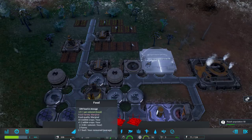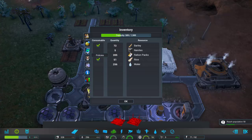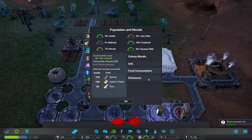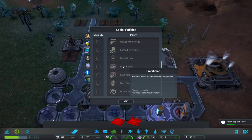Water is stabilizing — this might be the cap of our water storage. Let's take a look at the rest of the screen. We've got population and morale details. You can see we only have 32% of jobs filled — we need more people, 100% employment. There's no sense in building more buildings. We have food consumption stats, enhancers not yet enabled. Drugs and things are something you can produce later on.